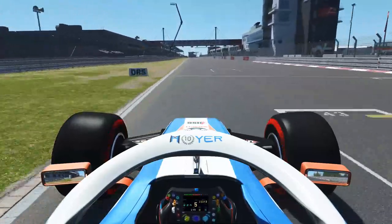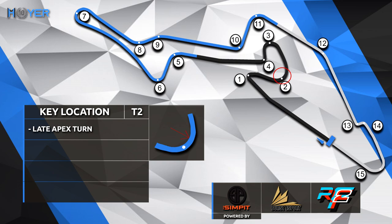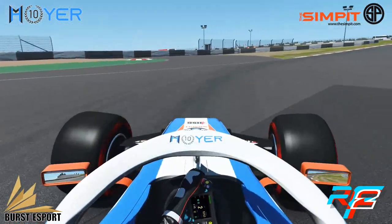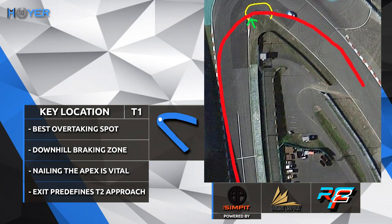We're starting a lap in the Formula Sim Racing 2020 car, looking at the lap from an F1 point of view. The key location turn 1 is the best overtaking spot by far. It has a downhill braking zone which makes things interesting and you need to nail the apex. The exit will define the approach into turn 2, and turn 2 is a late apex turn as indicated with a little arrow on the track map. In turn 1, you want to be really at the apex — there is a little hole where you need to get the power down. As soon as the compression kicks in, you should get the power down.